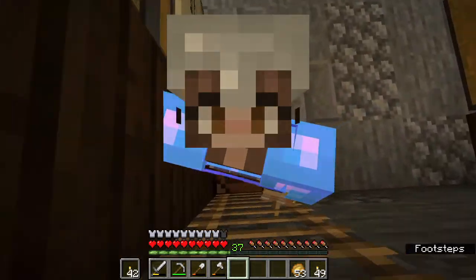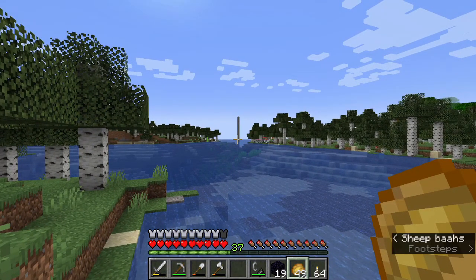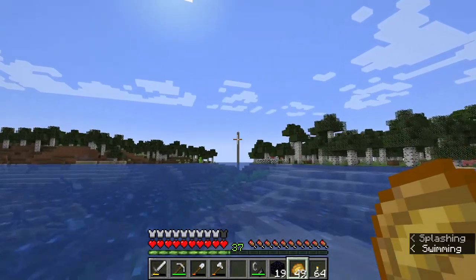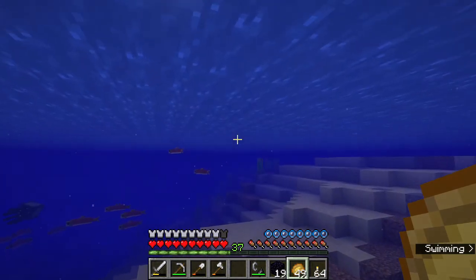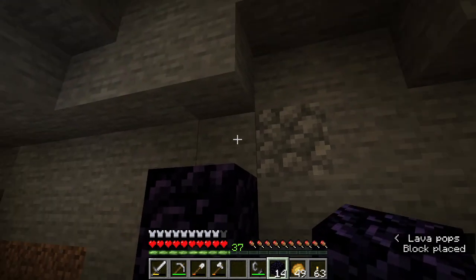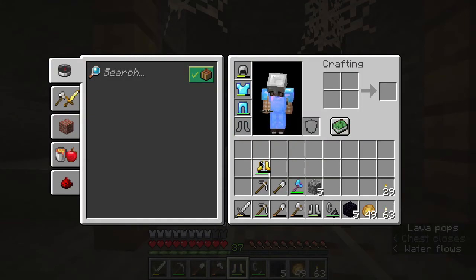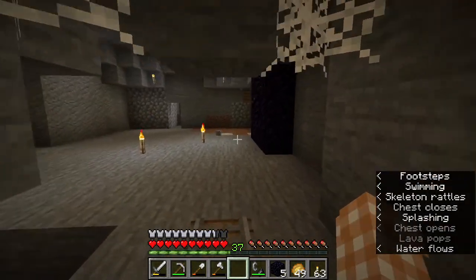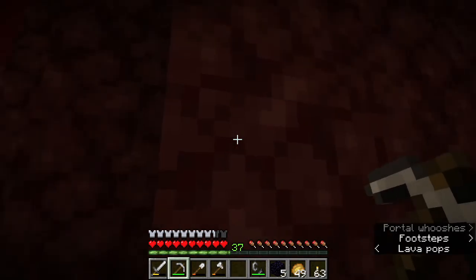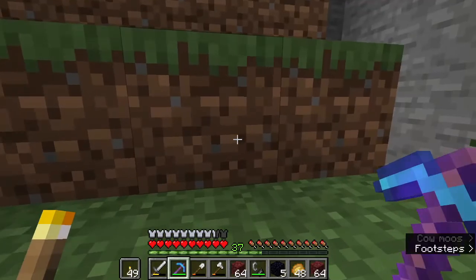I think we should get the obsidian to make this nether portal now, so we can get easy access to our skeleton spawner. That is basically where I came out of the ground - I just left a little cobblestone column there for now, until we have our nether portal all set up, so I can easily find it again. I don't have to go through that cave because that's scary.